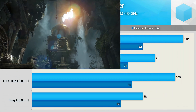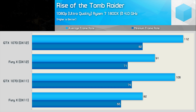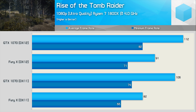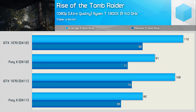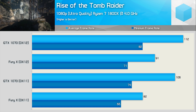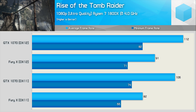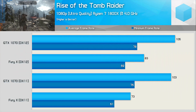Now for the Rise of the Tomb Raider testing, which you guys have all been requesting. First we'll look at results from the canned benchmark, focusing on the Geothermal Valley section. Running DirectX 11, the GTX 1070 was 29% faster than the Fury X. Keep in mind this is an NVIDIA-sponsored title. Moving to DirectX 12, the GTX 1070 is 23% faster, so the margin was reduced somewhat. The GTX 1070 is still getting the most out of the 1800X.